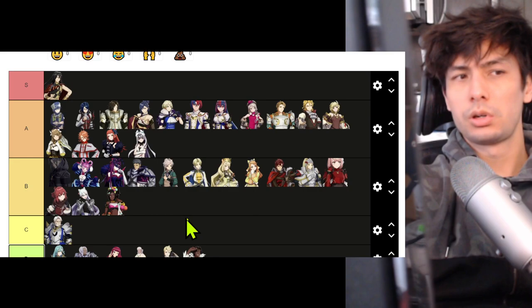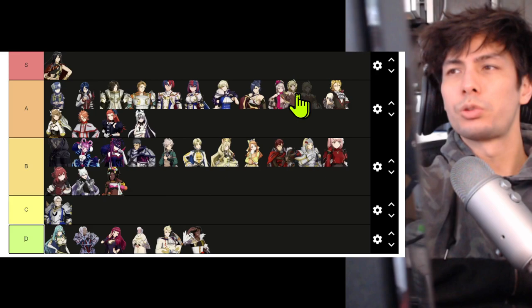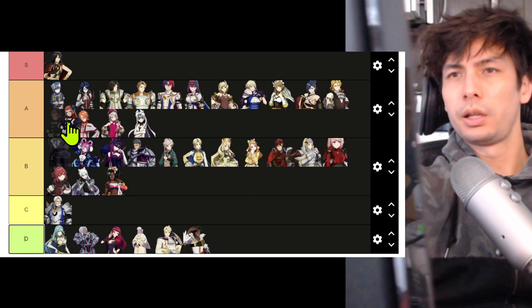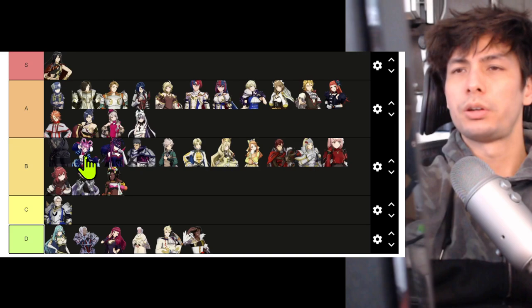All right, let me look real quick and see if I'd switch anyone around. I'll move Kagetsu down. I'll move Boucheron up — way higher. I'll move Pandreo down. Citrinne up, up, up. Framme down. Goldmary up. Pandreo up. Panette up. Alcryst down. Citrinne — up then down a little. Kagetsu down here.